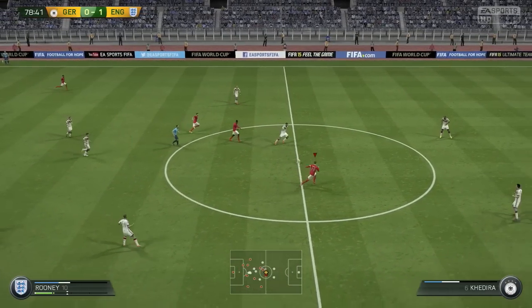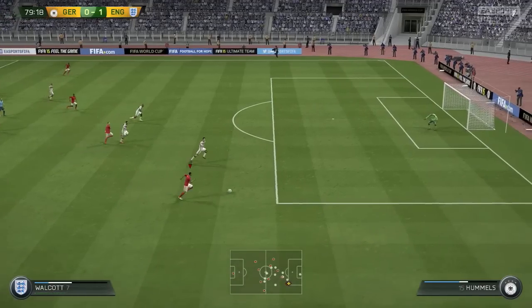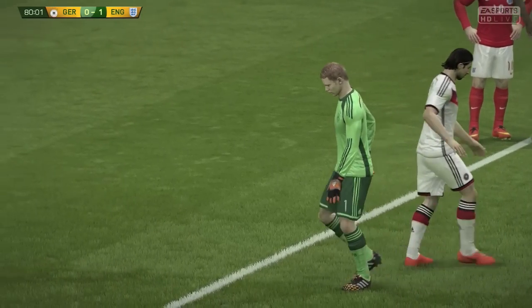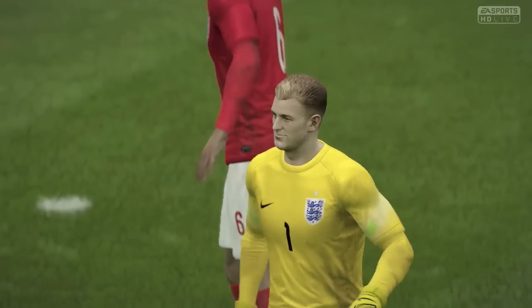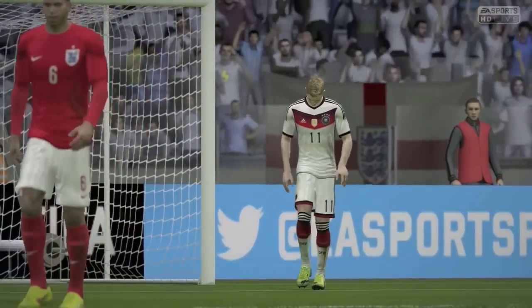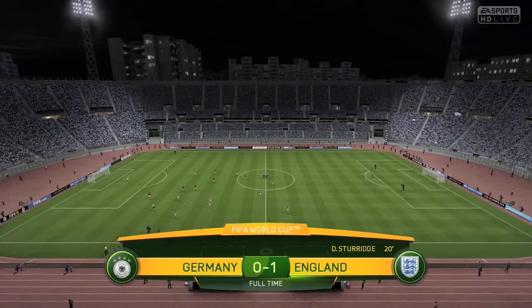In the 79th minute Daniel Sturridge finds Wayne Rooney — those two having a great tournament together. Rooney finds Theo Walcott down the right-hand side, who takes on Mats Hummels, beats him with a step over, cuts inside and shoots, but Neuer makes a very good save. Walcott has been a great player for us in this tournament. The game finishes 1-0 — we beat Germany, still yet to concede in this tournament. Joe Hart must be very happy with that record. We are through to the World Cup Final, absolutely delighted to knock out the holders.